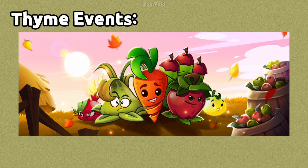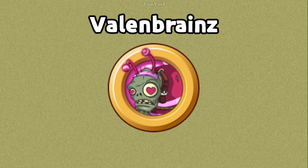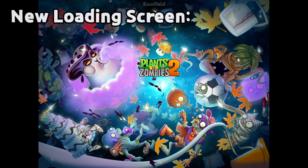Timed events: upcoming timed events for Harvest Festival, Lawn of Doom, and Valu Brains have been found in the game's code. A new loading screen has also been discovered.